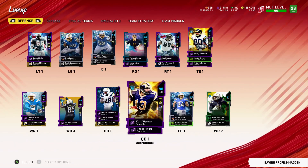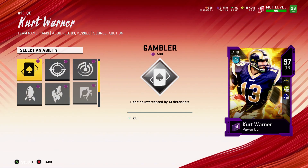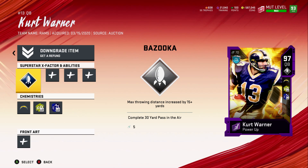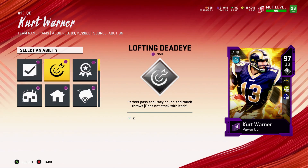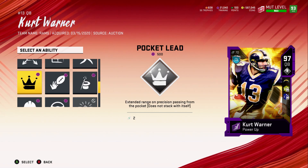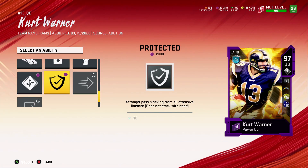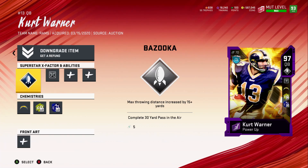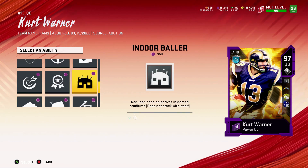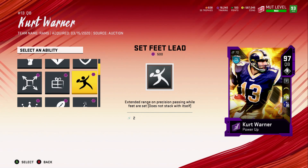Starting under center we have 98 overall Kurt Warner, and we're going to give him Bazooka — it's just so nice if you get him hot. Kurt Warner can get Last Ditch, Pocket Lead, or Pocket Dead Eye. Somebody did ask about Pocket Lead but I think we're just going to stick with Pocket Dead Eye, because Kurt Warner's not going anywhere. We're also going to give him Protected because that is amazing for pocket quarterbacks. This dude really can't get Gunslinger — he doesn't even have 95 throw power, which is tough.